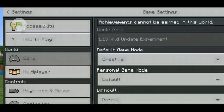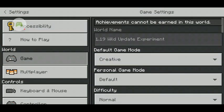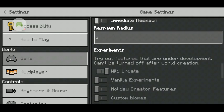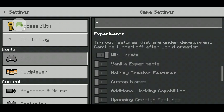When we go to settings it says '1.19 Wild Update Experiments.' I turned on the experiment — try out these features that are under development. Cannot be turned off after world creation. So if you want to play the Wild Update earlier, be aware this world will never be able to get future updates again.